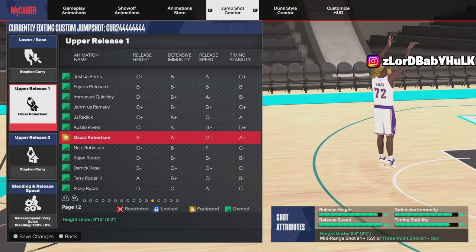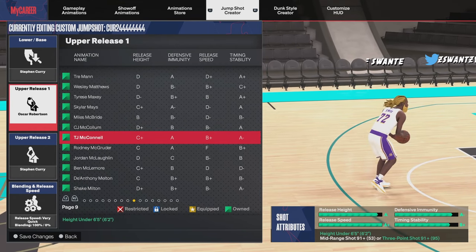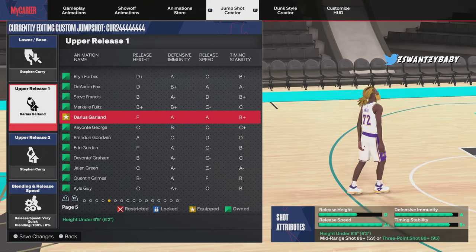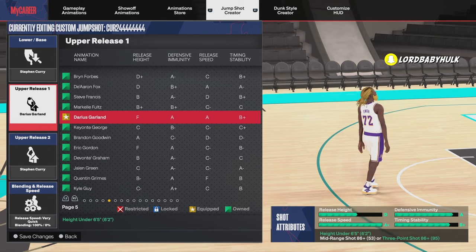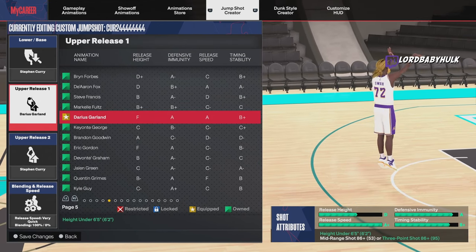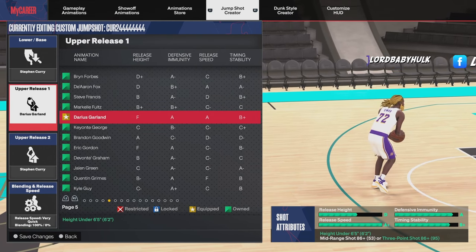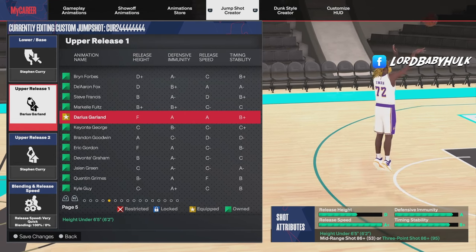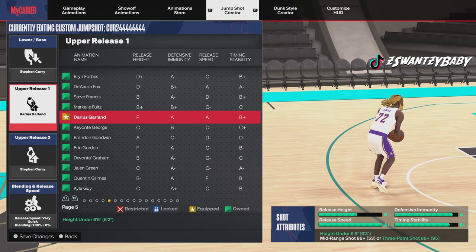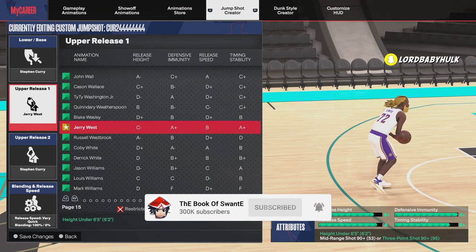This is the one that gets your release height good — that's what you've got to be looking out for. Now this Giannis (Garlic) release has been very popular among comp guys for a long time, but it's got a trash release height. Maybe they like the easy cue. Jerry West is another good release, but the release height is still C-minus.